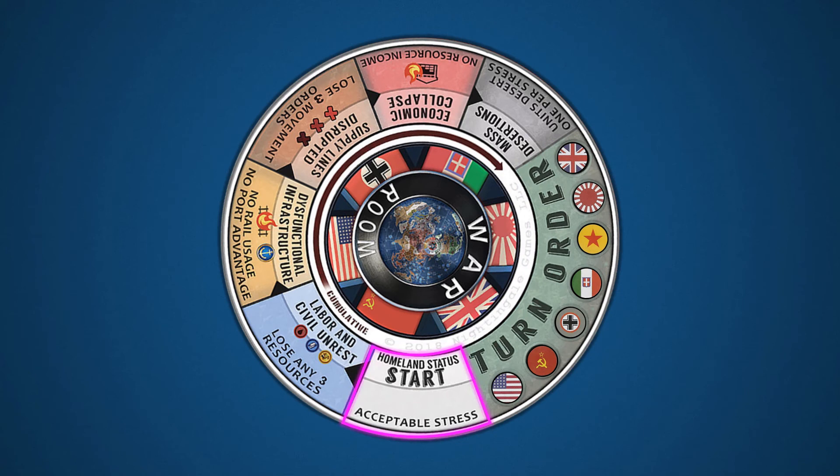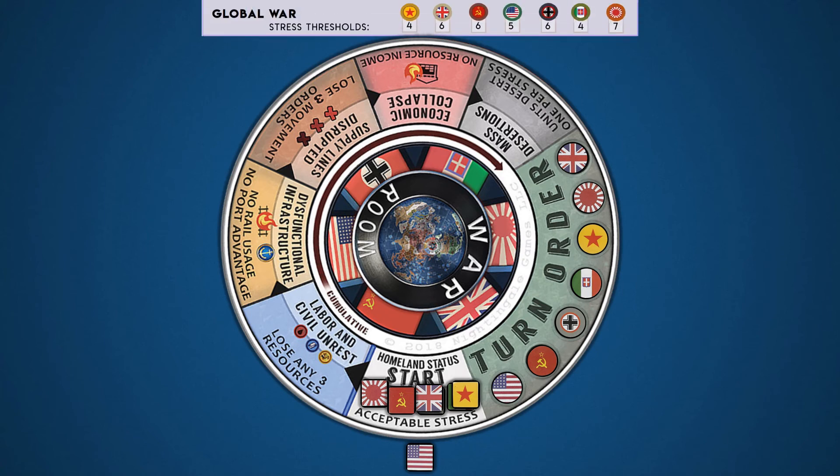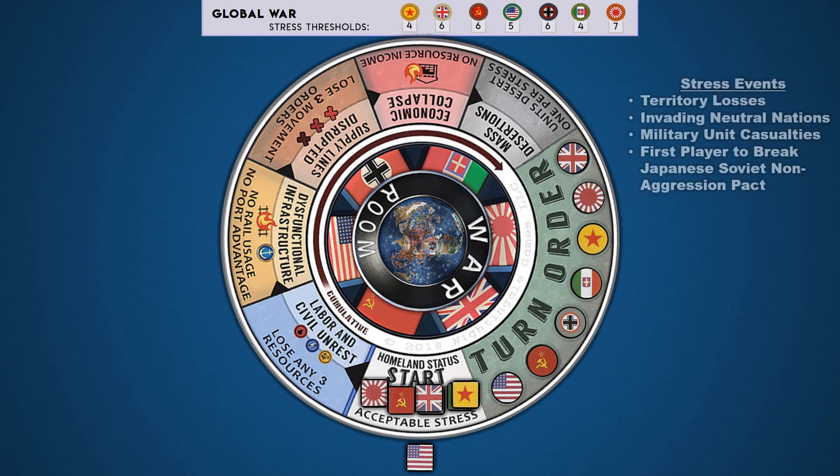Now let's discuss homeland status. The remaining spaces on this chart are dedicated to tracking the morale of each nation, known as a nation's homeland status. Each nation's status is tracked with a square jumbo flag marker. When the game begins, these markers are placed on the first space marked 'start' for acceptable stress. Each nation has a stress threshold established by the scenario being played. Stress is created by several events that impact national morale: territory losses, invading neutral nations, military unit casualties, and the first player to break the Japanese-Soviet non-aggression pact. These events are translated into stress tokens.